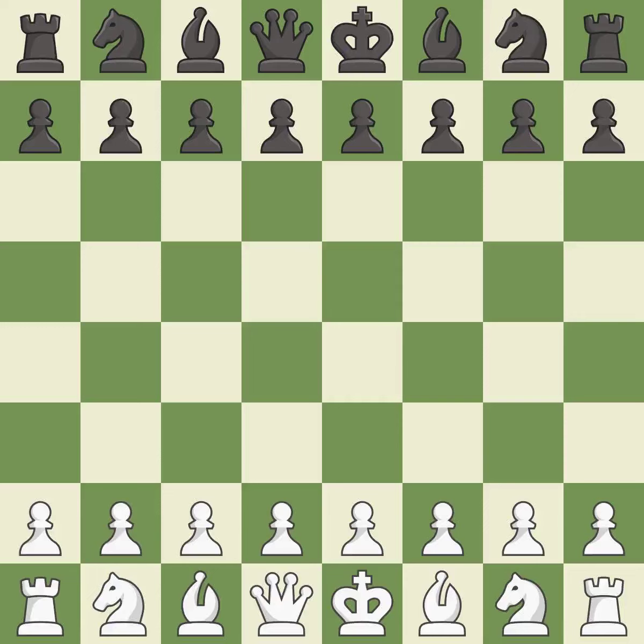Queen's Indian Defense, Fianchetto, Nimzowitsch Variation, Quiet Line. The moves are 5...Bb7 6.Bg2 Bb4+ 7.Bd2 — a sharp, back-and-forth game where both players had chances.